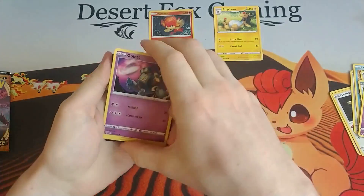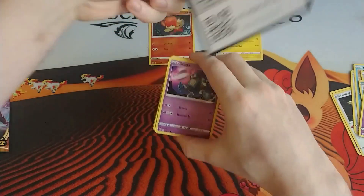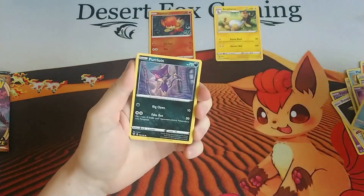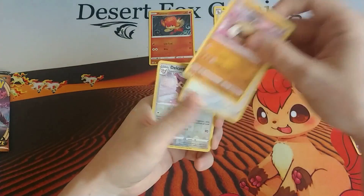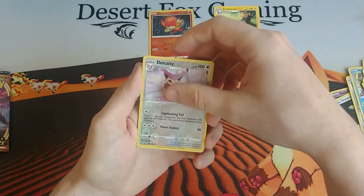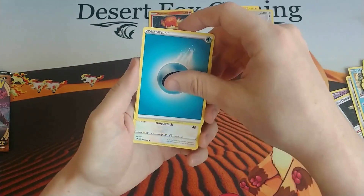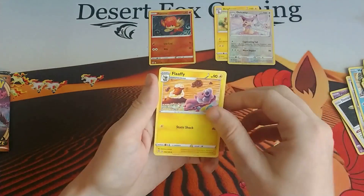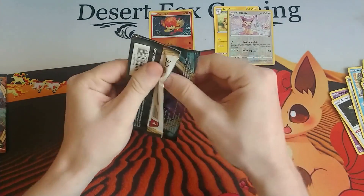Next pack — we've got a Golett, Phobas, Purrloin, Hippopotas, skipped one, Centret, immediately to the reverse holo Druddigon with a regular Druddigon, a Water Energy, Staravia, another Shiinotic, and a Flaaffy. Christina might have used up all of the luck on this box in that first half.